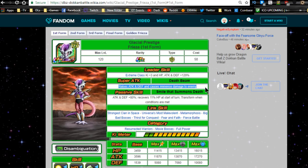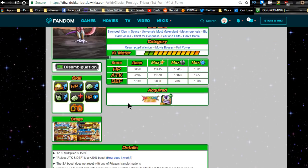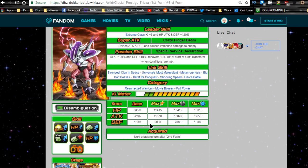The reason I gave him an even mix of crits and additionals is that if he gets double super attacks off — up until he's in his golden form — he will continuously raise his attack. So if he gets a double super attack, his attack will do that much more damage. But you still want the guy to crit. His passive skill, 'Smile that Summons Death,' gives Attack and Defense +80% and recovers 11 HP at the start of the turn, and he transforms when conditions are met.